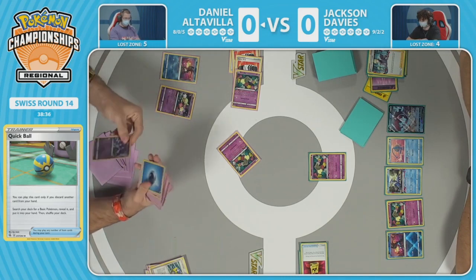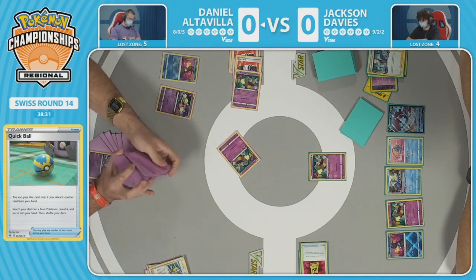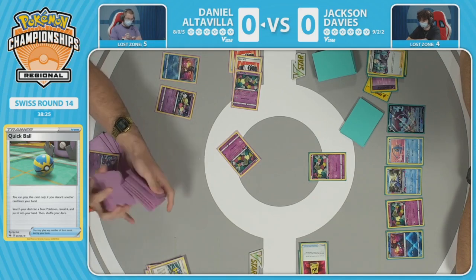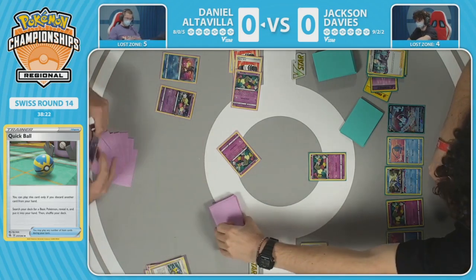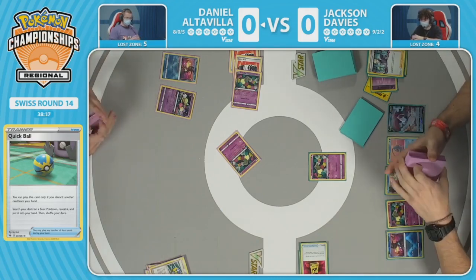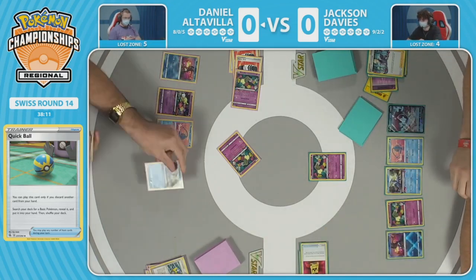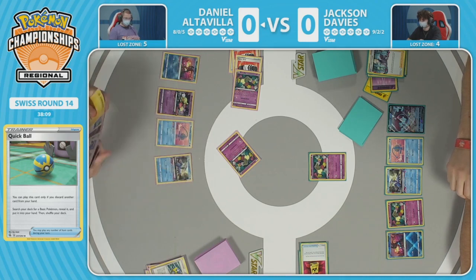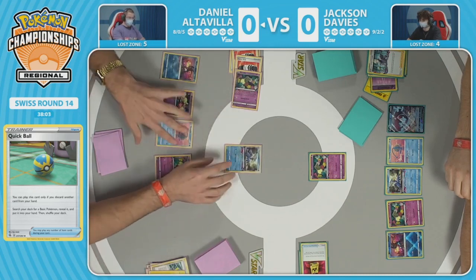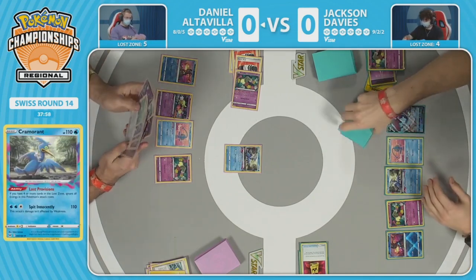Both players are off to a very solid, even start with mutual respect — the Manaphy is down for both. Daniel is now realizing what is in the prize cards — the Snorlax and Orangaru are in prizes. Seeing that Sableye is chosen, which of course won't come online until there are 10 cards in the lost zone. That's really what this deck is all about: lining up damage to take multi-prize knockouts all in one swoop turn.